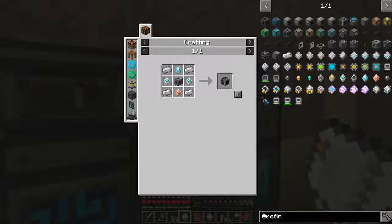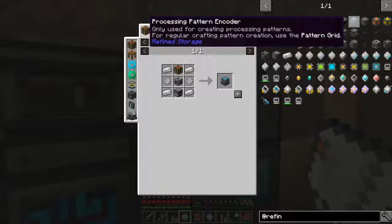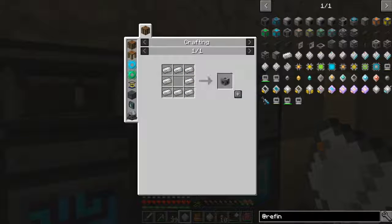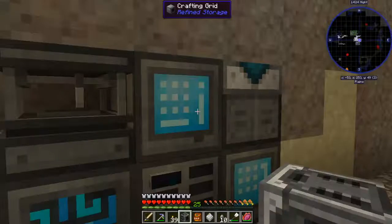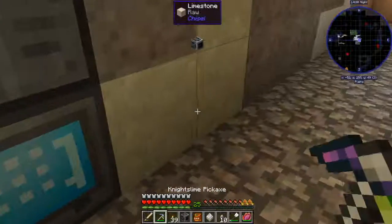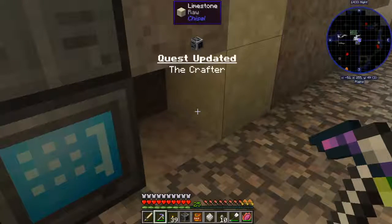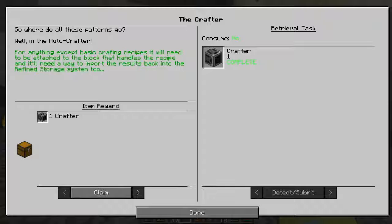Oh I love having refined storage, super awesome - refined storage or applied energistics ME system, oh my goodness, so cool! What are we missing? Oh the machine casing, okay we can do that, that's easy enough. May not have the enriched iron on us but we do, it's fine. Okay there we go and there we go - yay we did it, crafter! Awesome, we got that stuff done, that is super cool.